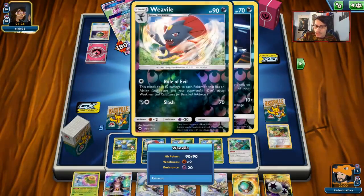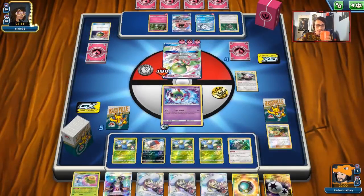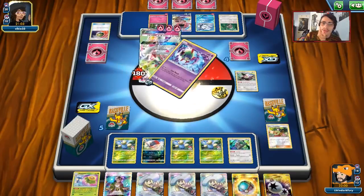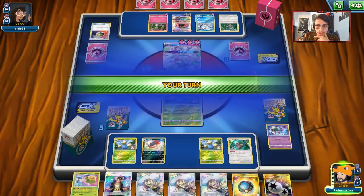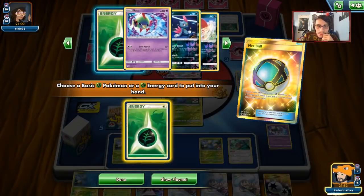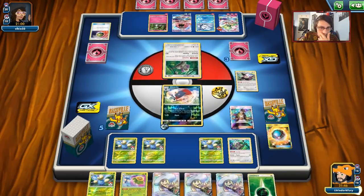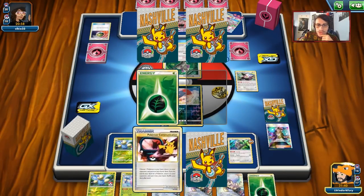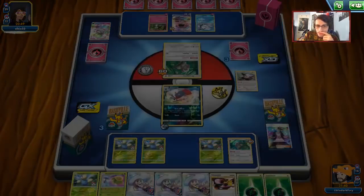I'm kind of scared of Ace Trainer here. Since he's played a few energies down, I'm tempted to try and bring the Oranguru into the active spot. I think we're going to go for that Weavile play - Guzma the Oranguru up and try to stall it. We'll hit our own Oranguru, not a fan of that, but we are going to take two prizes which I am a fan of. Grass Energy off prizes is good, another Pokemon Communications is decent. I don't think I'll do Rule of Evil again - we'll get an extra prize and then just finish that off to win.